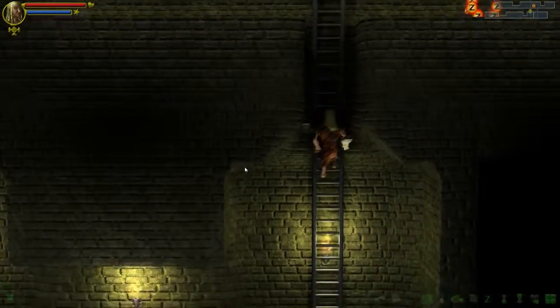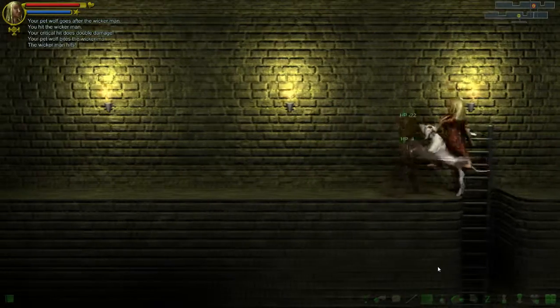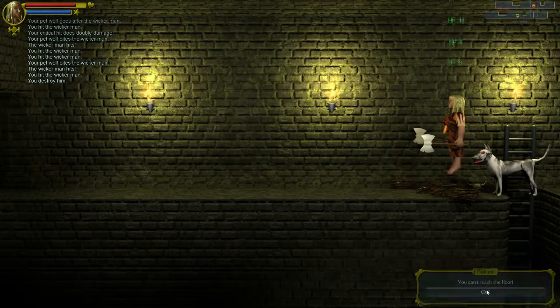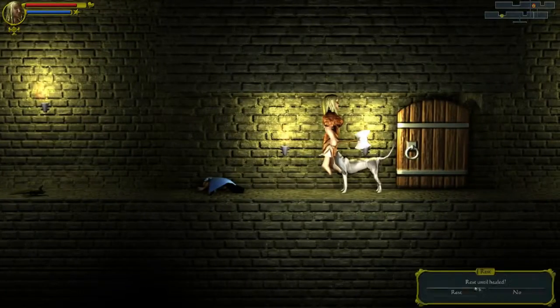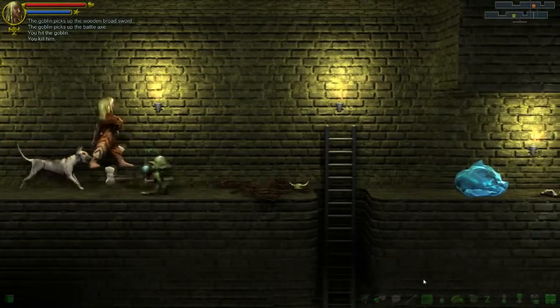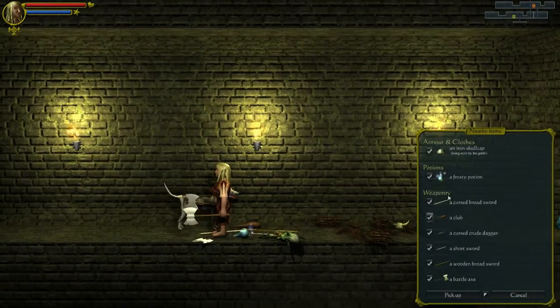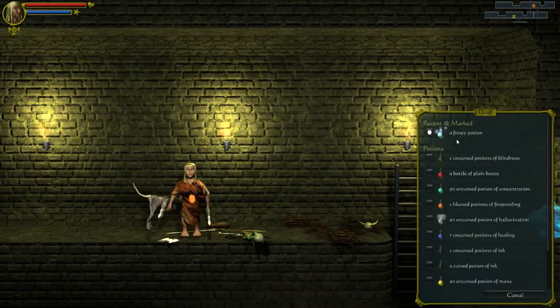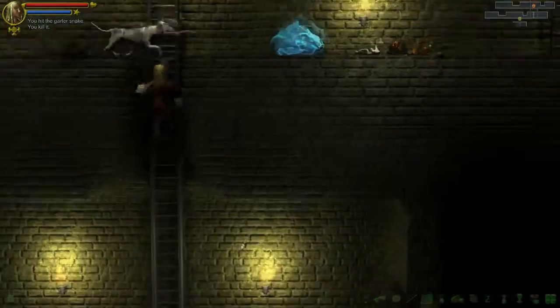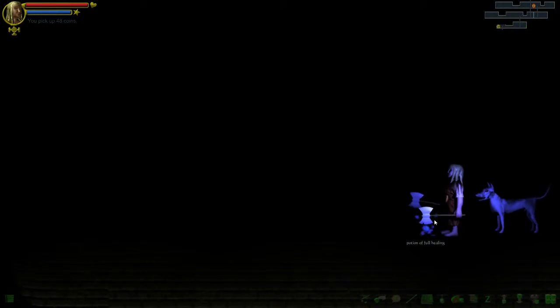We can levitate over that. Wicker man with an axe - we smashed him down. A frosty potion - can't reach the floor. Let's rest for a bit. We can reach the floor now. Frosty potion - that was a potion of full healing. Sweet. So if we can get another one of those, we know what it is now. Another potion of full healing - wow, incredible.